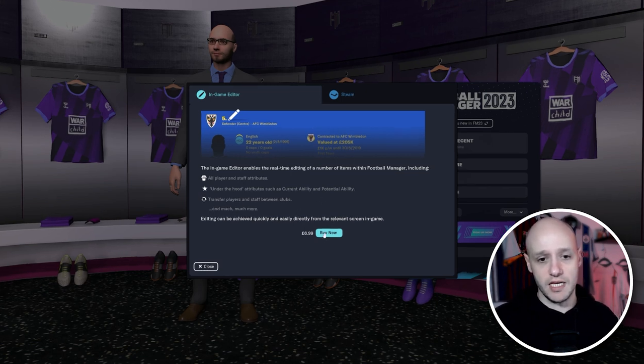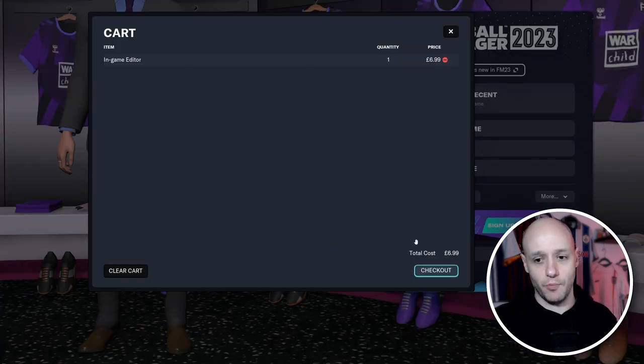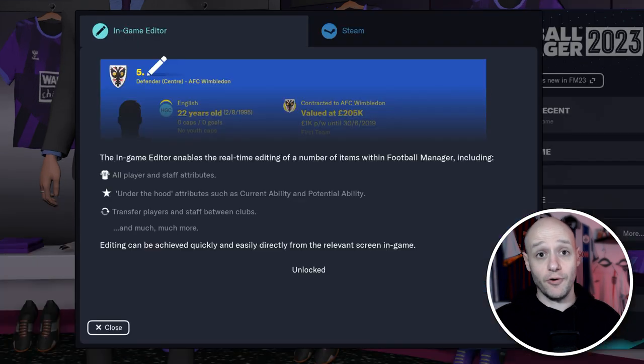So what we want to do is click on the Buy Now button. As you can see, we've put in all of our details and we're ready to check out. And now we have unlocked the in-game editor.